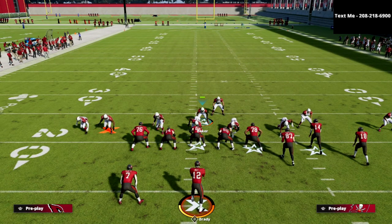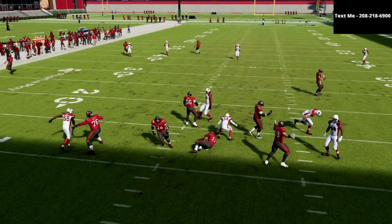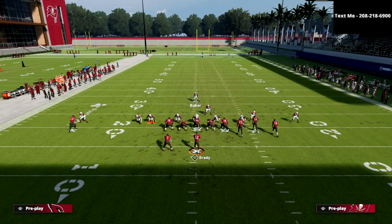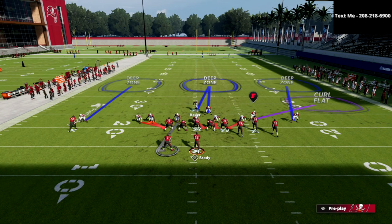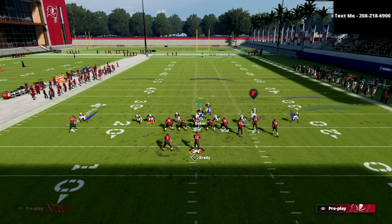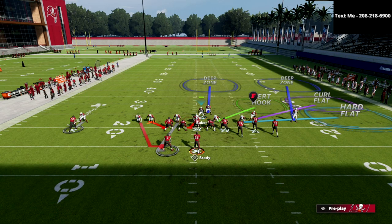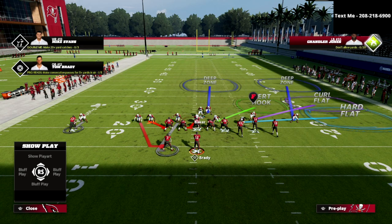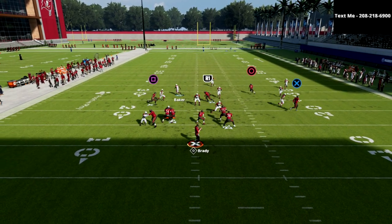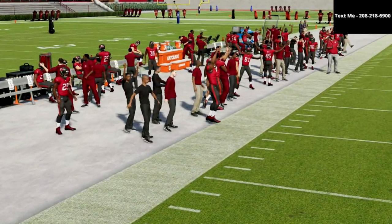It looks like a simple five-man blitz. If you want to blitz your user you can stand right over the A-gap, and you're going to see pressure come off the left edge super clean at the quarterback. One of my favorite things to do specifically against the Gun Bunch is to man up the running back — from that point you can man across or drop off coverage on the backside, do a roll coverage to that side, and just watch out for crossers.